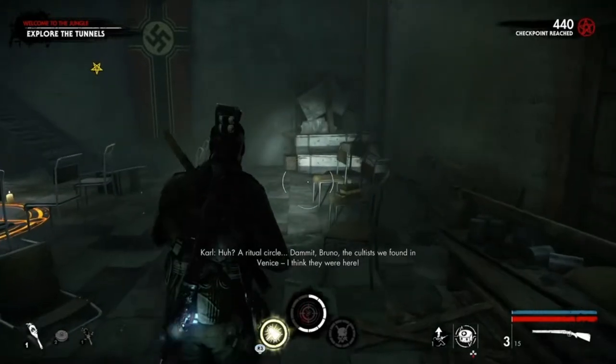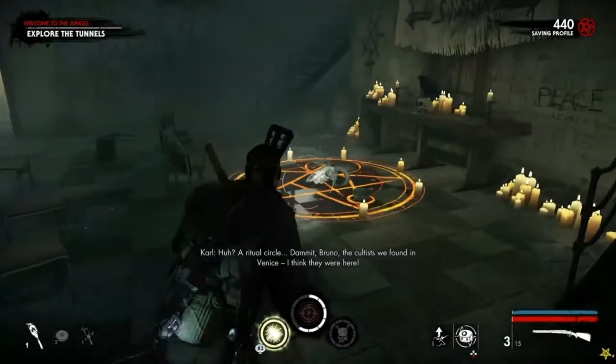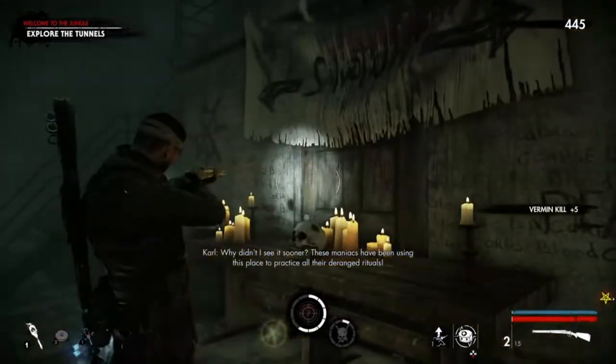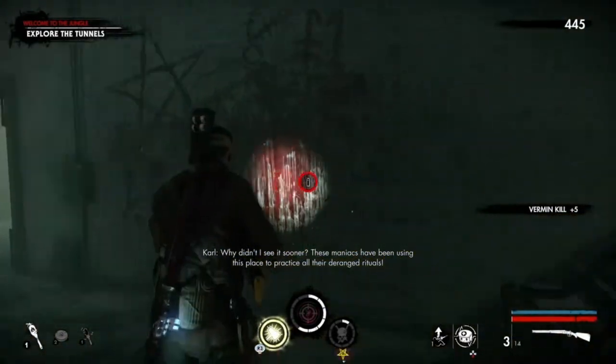A ritual circle. Dammit Bruno - the cultists we found in Venice, I think they were here. What? The cult? Are you sure? Why can't you see it sooner? These maniacs have been using this place to practice all their deranged rituals.